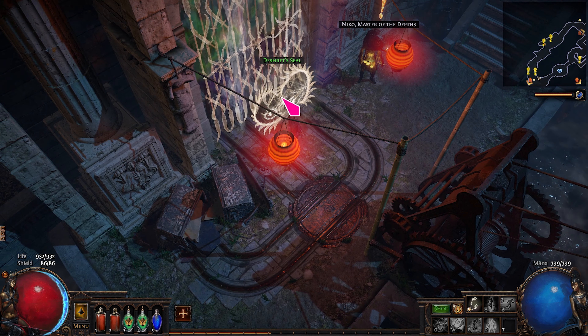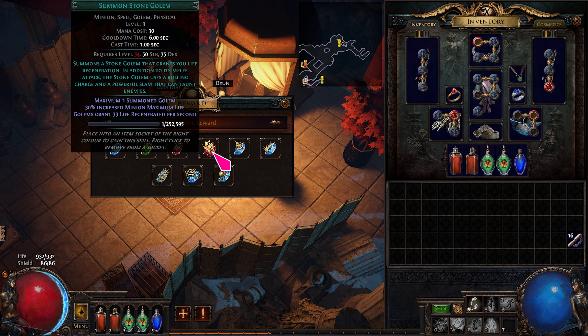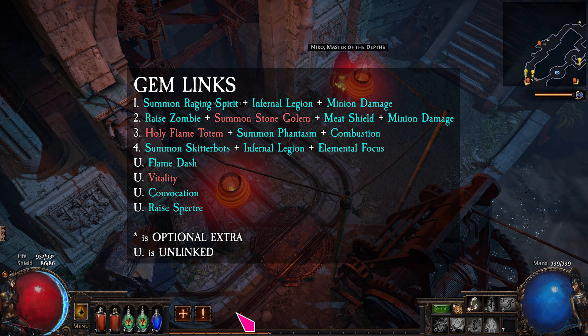Click on the Shreds Seal, but don't go into the mines yet. Say hi to Nicol, then talk to Oyun and take Stone Golem. If your witch is level 34 or higher, link Stone Golem with Raised Zombie, Minion Damage, and Meat Shield.